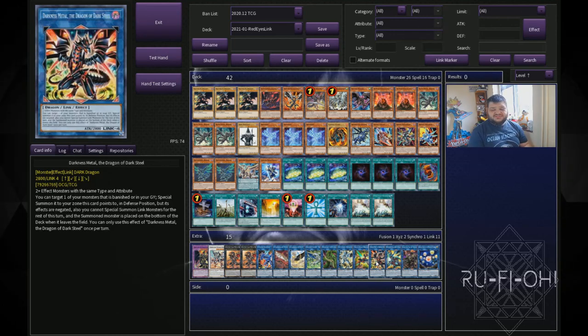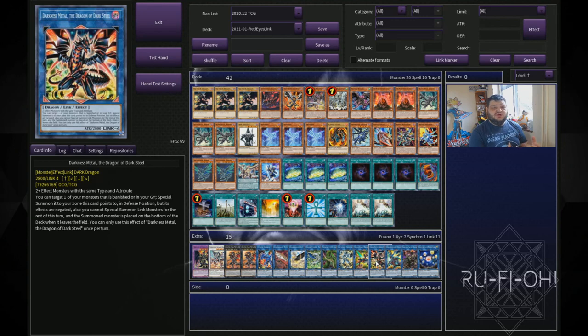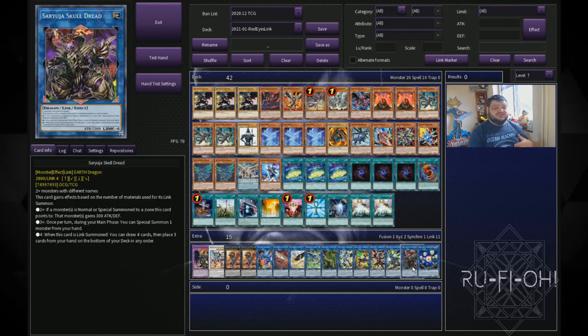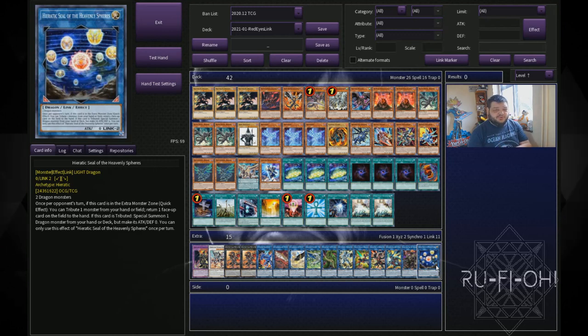We have a single copy of Darkness Metal — this allows you to go through certain plays over and over again; it's got really good link zones and gives you some options. We have a single copy of Borrelsword Dragon — you could run Access Code Talker instead, but the fact that it's a dragon has its own advantages, so I quite like keeping this in. We have a single copy of Saryuja Skull Dread — it's a dragon, it helps you make the links you need, and lets you see more pieces and mulligan bricks from your hand. Lastly, we have Hieratic Seal of the Heavenly Spheres — you can run multiple targets for this; Phantasma is probably one of the better ones for protection, but there are plenty of other options.